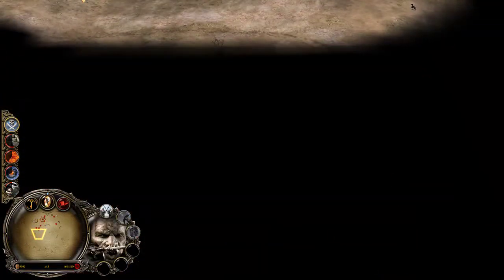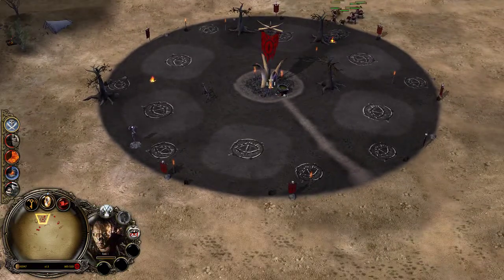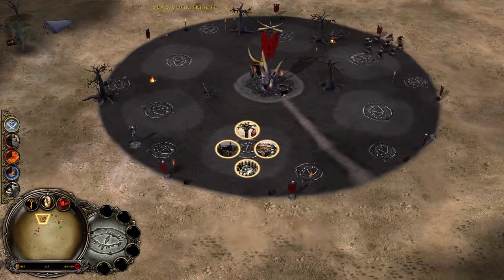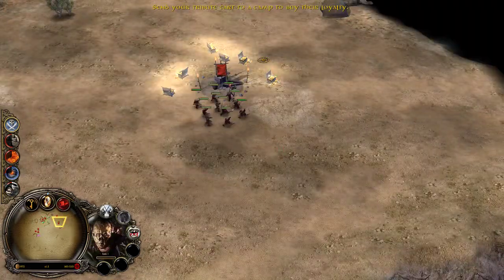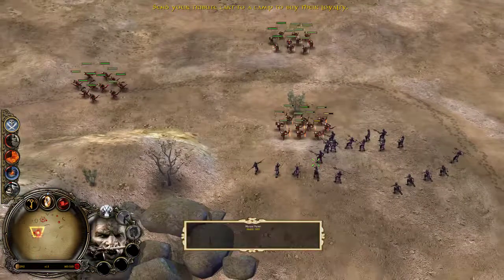I'm gonna send these guys down here to the bottom. I wanna build one of these immediately. We should send a tribute to one of the camps to buy their loyalty, and then I wanna send it to the middle one because they have the most units.